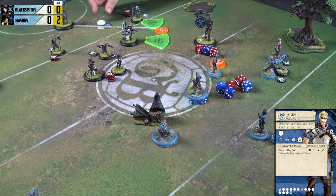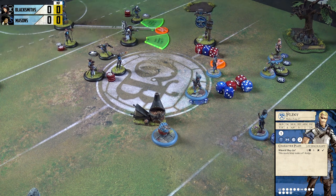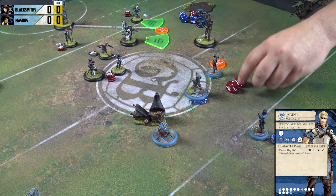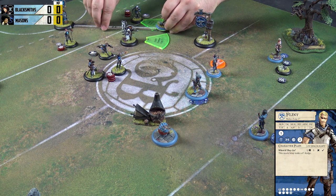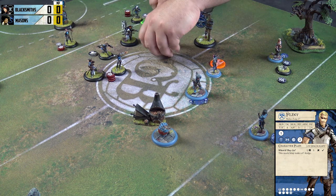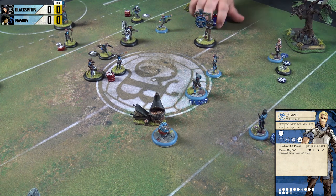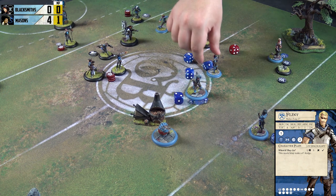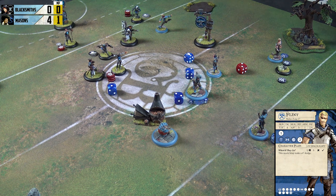Flint takes a bonus-time shot on goal. Cutlass takes her two-inch dodge. Five dice plus one for the bonus time, needing a five. There's a single six — the bonus time was a waste of time, so you get the momentum back. I'm not going to dodge anyway because I cannot get Flint away from being smashed in the face.